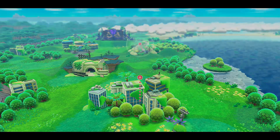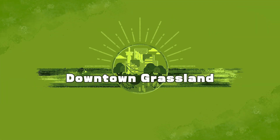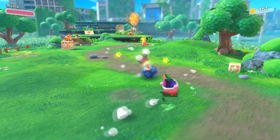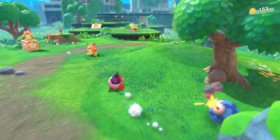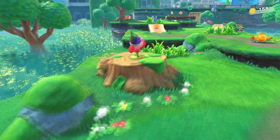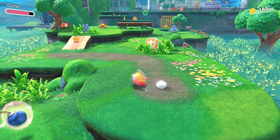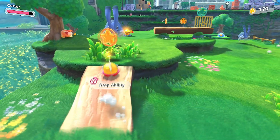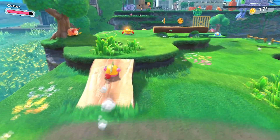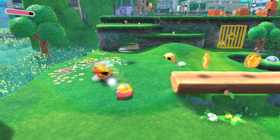The first level is clear — save hidden Waddle Dees. I'm not sure if I'll be able to find any hidden Waddle Dees but we'll see. More fox guys hanging around; we throw bombs at them. Now we can get the cutter ability, which I really like. Now we have the cutter and we're getting attacked by rabbits — I keep pressing every other button to attack for some reason.